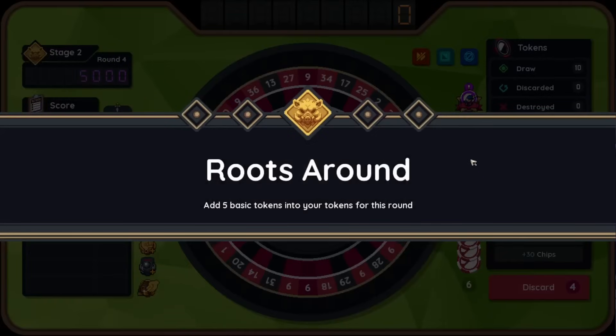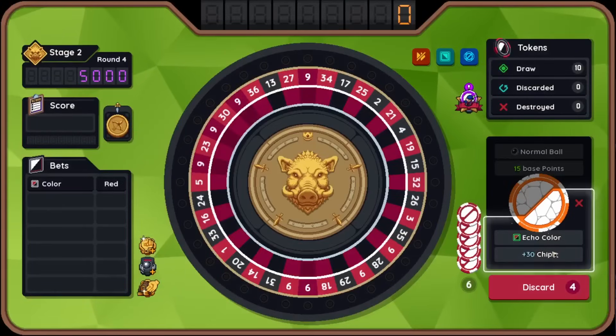You know what, let's do this. Perk unlocked — now token perks appear in the shop. Token perks? Huh. Upgrade this for the bet, upgrade this for the ball, because we might roll that from time to time. Plus 45, plus 30, but it does have echo. Okay, let's do that. We're at a boss — Roots a Round: add five basic tokens into your tokens for this round. Ooh, pretty bad.